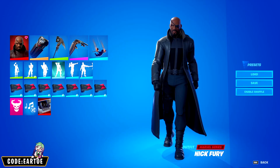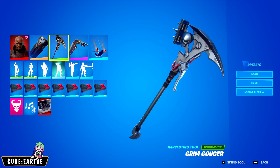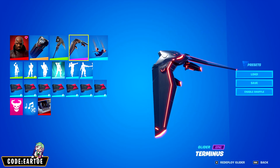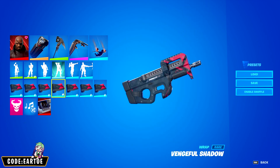Next, we have another combo for Nick Fury. And this is what I have. For the backbling: Subjugator. For the pickaxe: Grim Gouger. For the glider: Herminus. For the contrail: Drop Jet. And for the wrap: Vengeful Shadow. Let's see how this works in game.